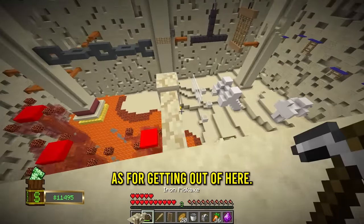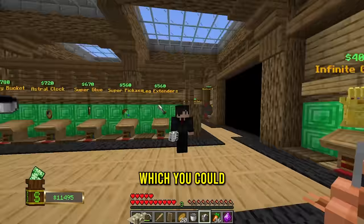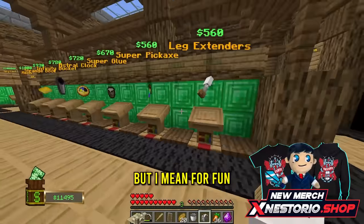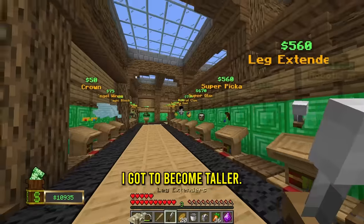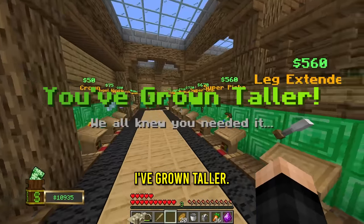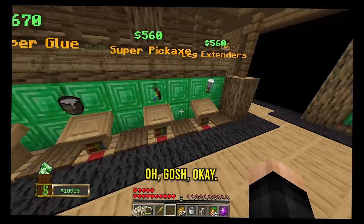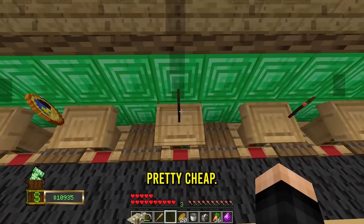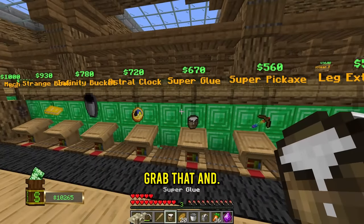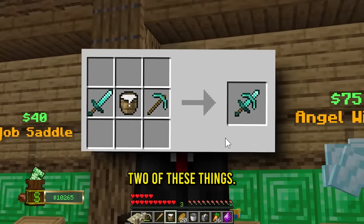Now we have a lot of money. I'm going to take a prize - as for getting out of here, I think we got kicked out. Now we have a lot of money where I can buy literally like thousands of plushies. But for fun, let's get some leg extenders. I've grown taller. I don't like this item, I want to refund it. Well, that's leg extenders done. I guess we can buy some super glue - pretty cheap. And we got a brand new advancement to combine two of these things.